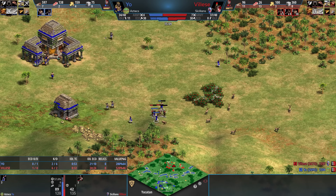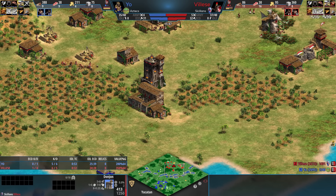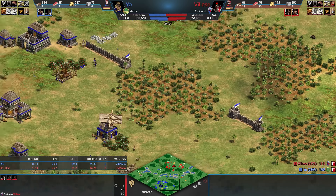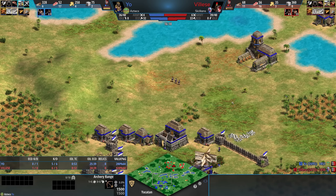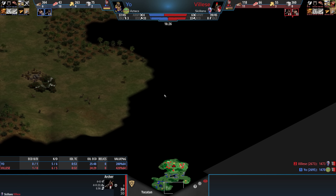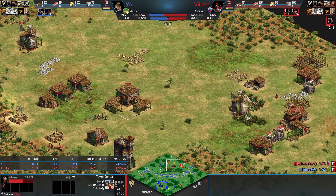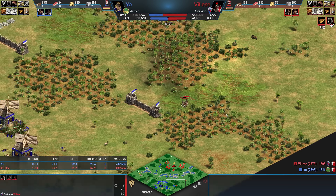Yo hasn't even taken berries yet. Veleza lost his scout and so did Yo, so they're both a little in the dark. The dungeon is still going to stand. Yo, because he scouted nicely early, knows there are no holes — scouted to the edge of the map — so now he's fully walled and able to move out with his archers. Veleza is hoping that there's an opening somewhere, which could be game-changing. Yo's got double mill with some on berries and some on deer. Veleza has double mill as well.